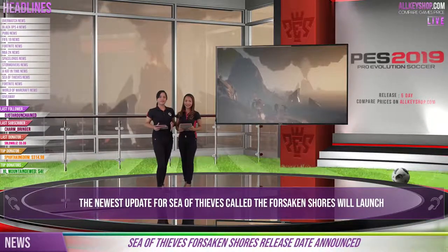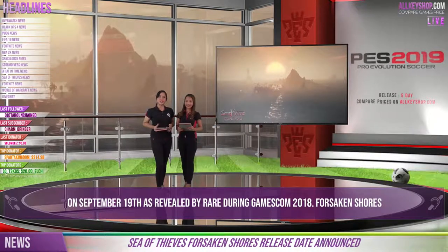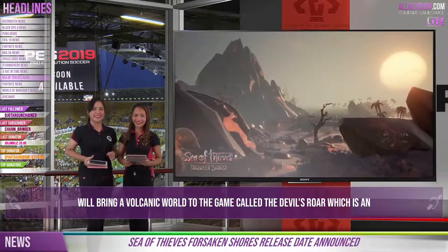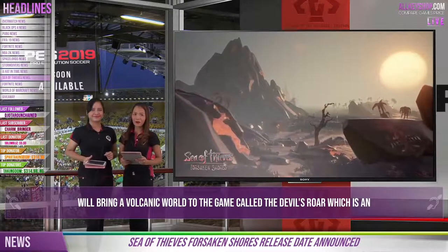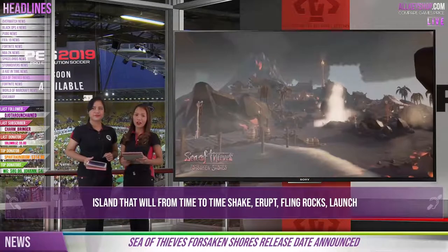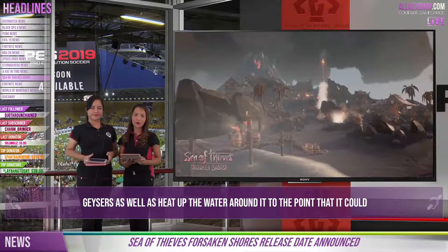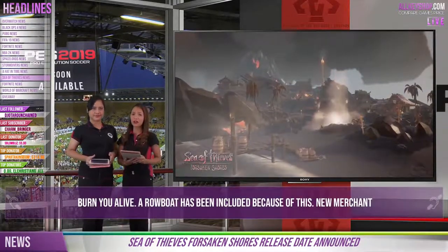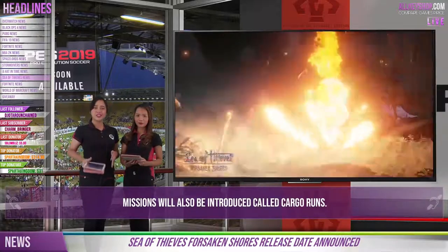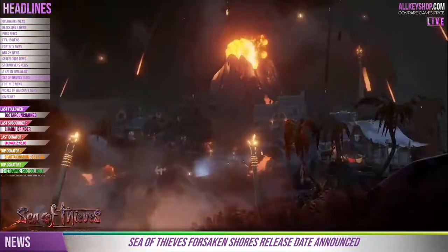Now let's talk about Sea of Thieves. The newest update for the game, called Forsaken Shores, will launch on September 19th as revealed by Rare during Gamescom 2018. Forsaken Shores will bring a volcanic world to the game called The Devil's War — an island that will from time to time shake, erupt flying rocks, launch geysers, as well as heat up the water around it to the point that it could burn you alive. A rowboat has been included because of this, and new merchant missions called Cargo Runs will also be introduced.